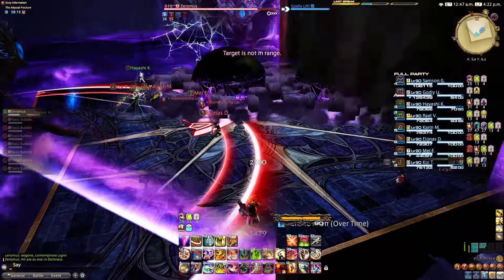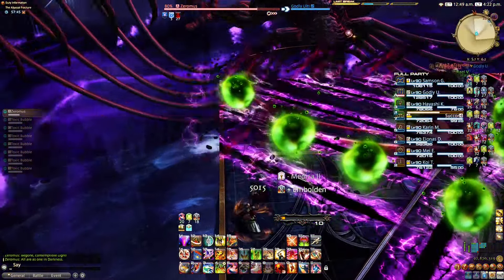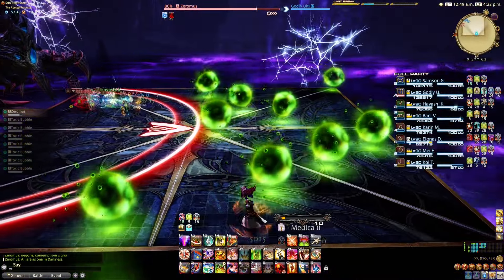Void Bio slash Visceral Whirl: Green Orbs will move at different speeds. Dodge around them while moving to one of the safe spots from Visceral Whirl.